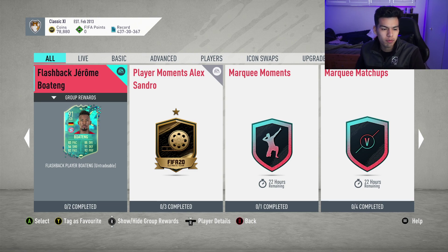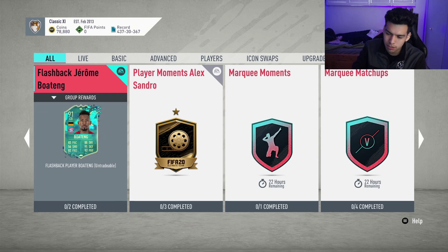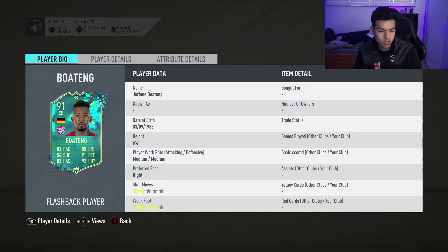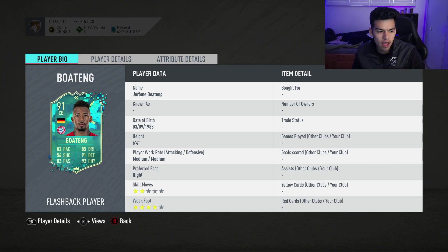What is up dudes? Welcome back to a brand new video. Today we have another uninspired, unexpiring SBC. This is dope, man — Flashback Jerome Boateng SBC, cheapest solution. He's gonna cost you around 310,000 coins to complete at this moment in time. Drop a like on this video — can we get 70 likes for this Jerome Boateng? It doesn't expire, so if you guys don't hit 70 likes, gonna be kind of hurt, not gonna lie.